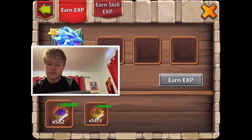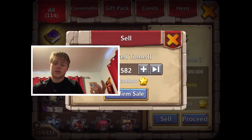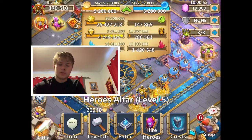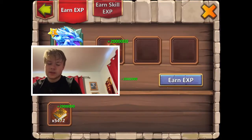Alright, well should I start out with these? No. So what I do is when I evolve something and I double evolve, I just sell the books I get for honor badges - then you get a lot more. There we go, now we'll definitely be able to get Lazu up.